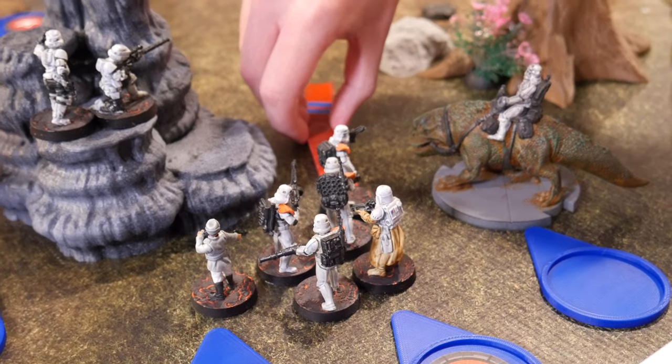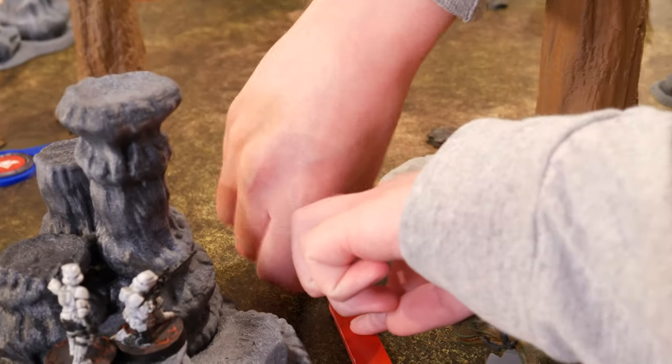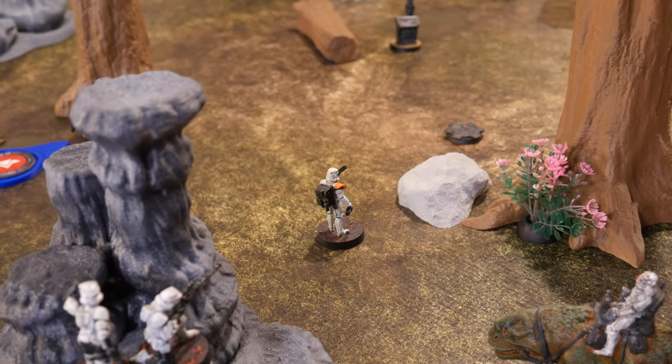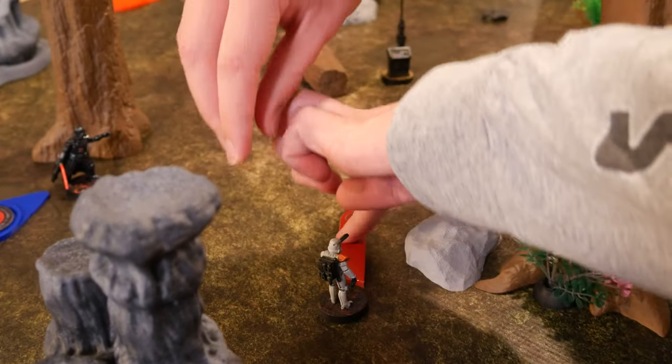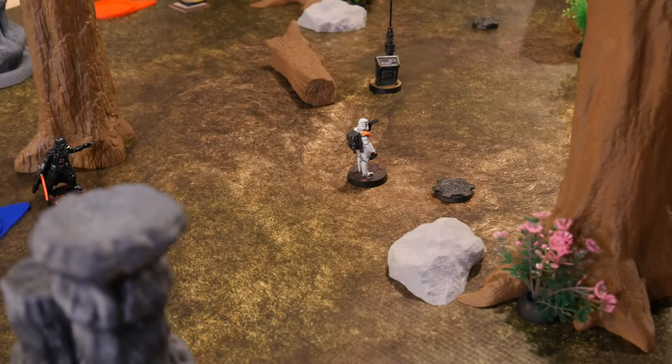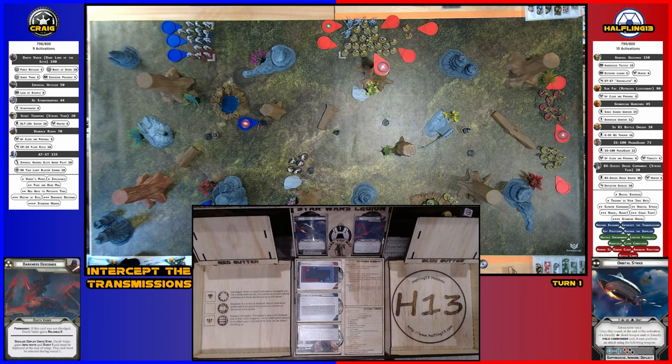They're going to take a move up and then a second move. On a hit it detonates once, doing a black and a red to those guys — one hit, so one armor save. Stormtroopers have red save, so they're fine — just a point of suppression. The mine goes away.